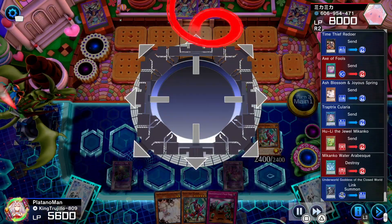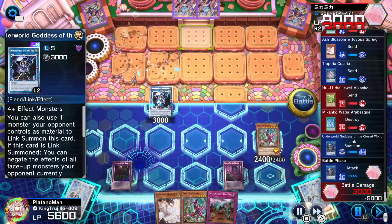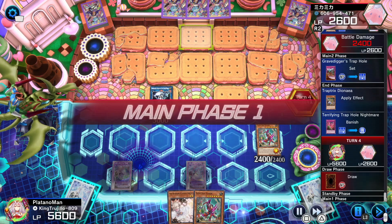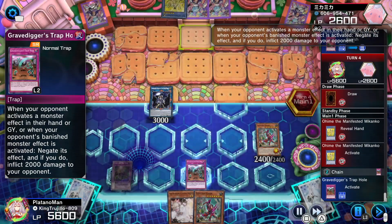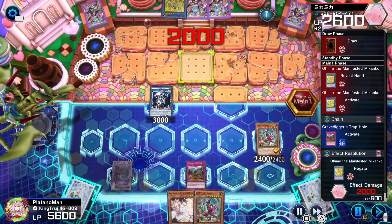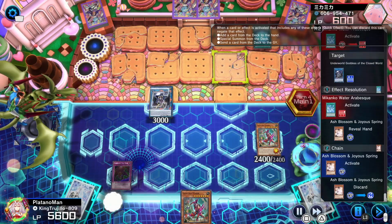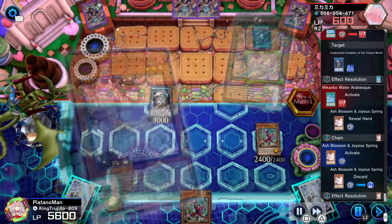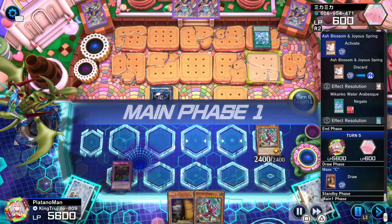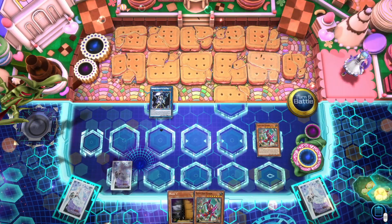He recycles Water Arabesque. With all these monsters we go into Underworld Goddess because I have no way to get rid of the Arabesque — it makes his cards untargetable, so I can't target the Arabesque or the monster it's equipped to. We use Underworld Goddess to clear his board. He activates Ohime so I activate Gravedigger's Trap Hole rather than Ash Blossom, because I know he has a Water Arabesque in hand. When he activates the Arabesque I can Ash Blossom it — preventing him from adding any cards to hand. If I had ashed Ohime instead, he could have used Water Arabesque and I would have been stuck. We smack him with Fenrir and end it. This deck is delicious.